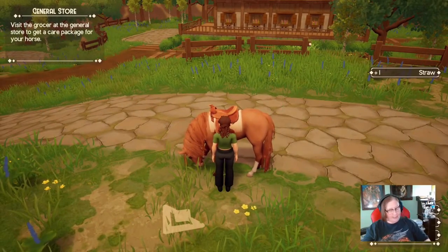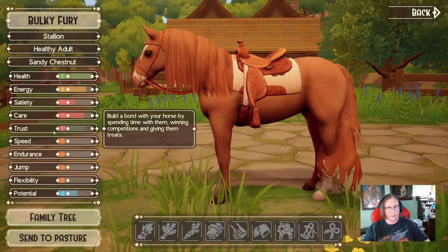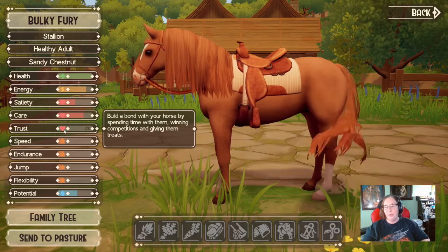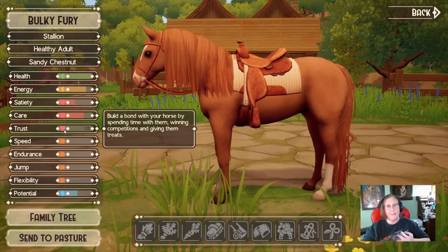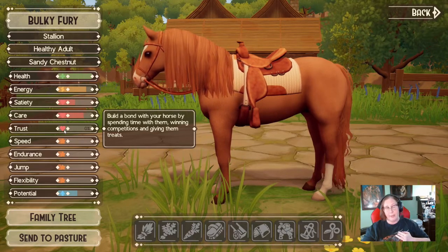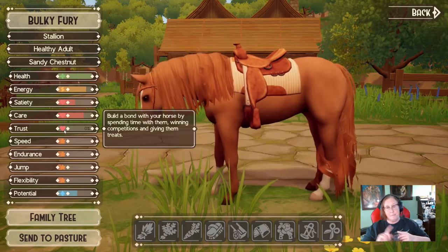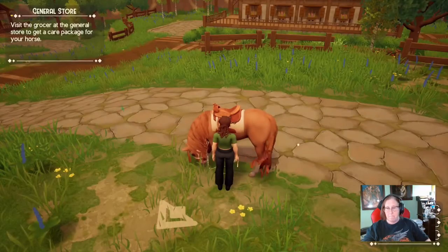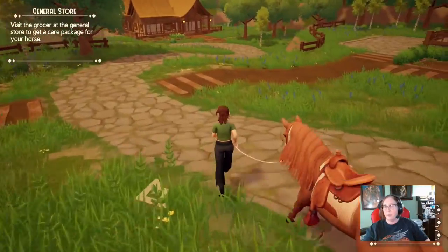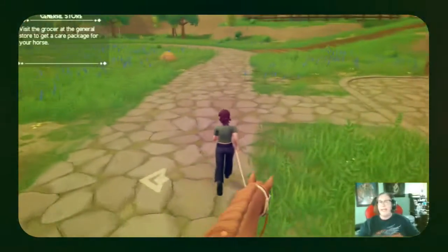There's another thing you need to do: build trust with your horse. Right now we're at zero trust. The way to build a bond is by spending time with them, winning competitions, giving them treats, using a soft brush you can buy at George's — which we can't afford right now — and leading them. If you put the halter on and lead them around while looking for forageables, that will also give you a small amount of trust.